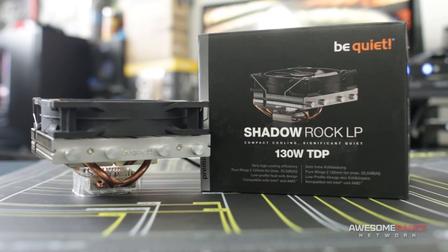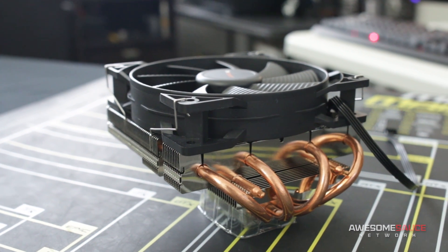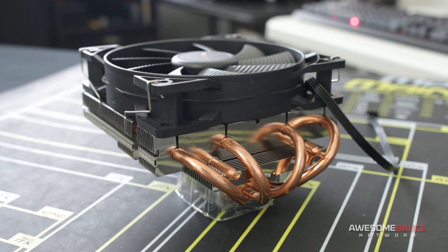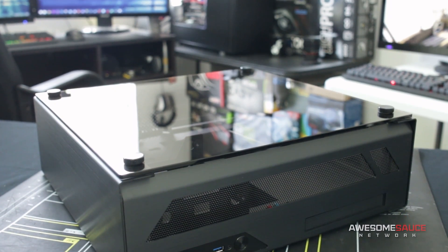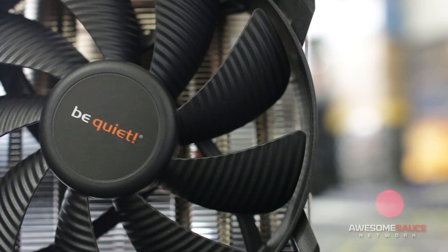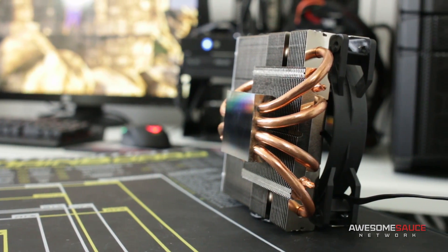Cooling our Athlon CPU is the Shadowrock LP from Be Quiet. It's quiet, slim, and sexalicious. I was so impressed by its performance during a recent review that I just had to use it for this build, though my insistence on its inclusion might lead to height clearance issues with the glass panel on the PC-05. For those of you operating within a console budget, I'd suggest using the stock cooler that came with your CPU. It'll be noisy and it won't offer much overclocking headroom, but it is one of the easiest spots to cut corners here and it'll make for a most welcome upgrade in the future.